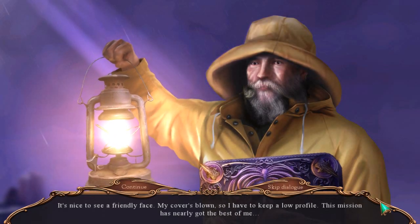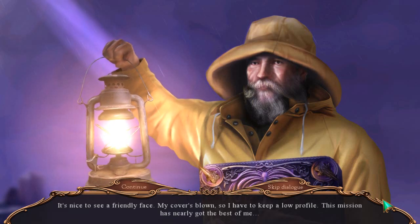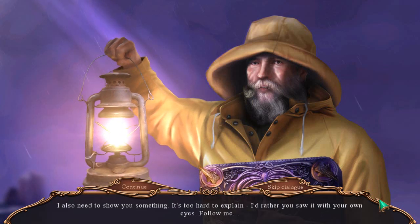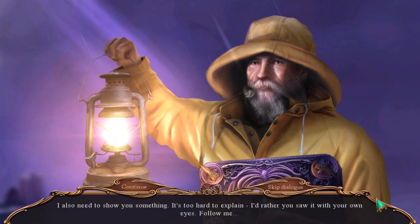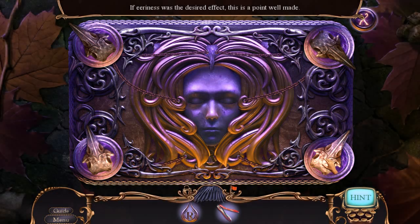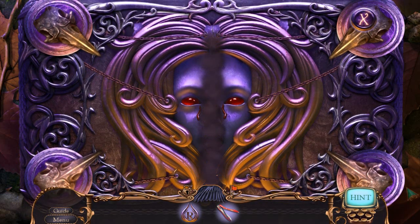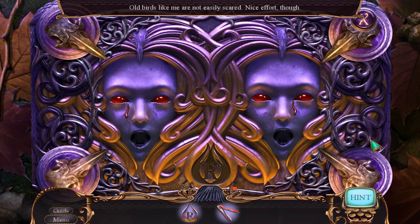It's nice to see a friendly face. My cover's blown, so I have to keep a low profile. This mission has nearly got the best of me. The Queen's letter coincided with the arrival of this box — I haven't determined its purpose. Here, I hope we have better luck than I have. I also need to show you something. It's too hard to explain — I'd rather you saw it with your own eyes. Follow me. If eeriness was the desired effect, this is a point well made. This looks like we're going to have to unlock this somehow. Why does she have ketchup in her eyes?